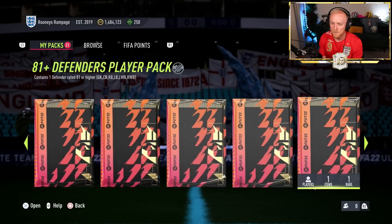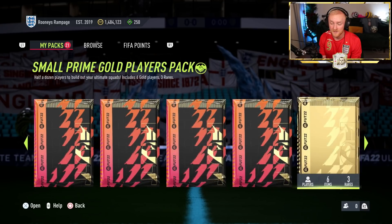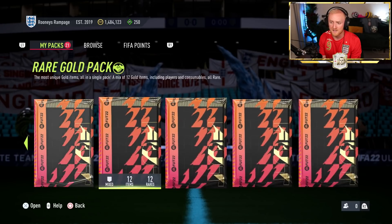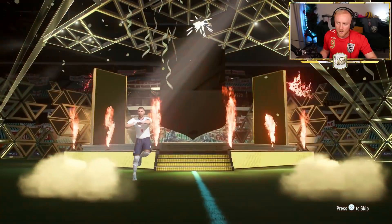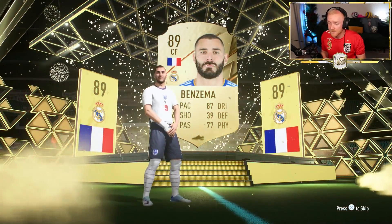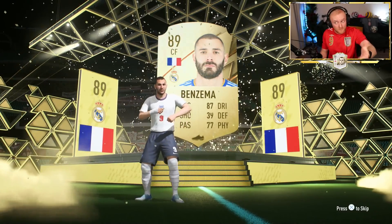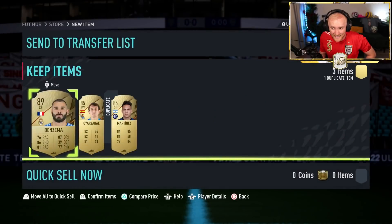We also have an 85-plus three-player pack for attackers, midfielders, defenders, and small primes. Let's open the 85-plus attacker three-player pack — fingers crossed we don't just get an 85, we want a Team of the Year or a massive walkout. Benzema! Arguably he could be 12-man, or maybe Ronaldo or Salah — we don't know yet. That is a dub for the 85-plus, 100% a dub. Double 85s, but a Karim Benzema — 89-rated fodder, perfect for the icon packs.